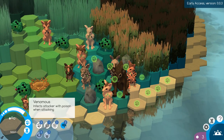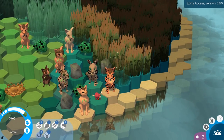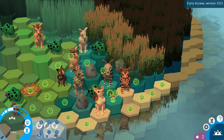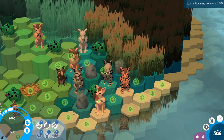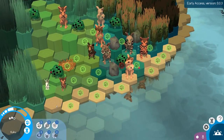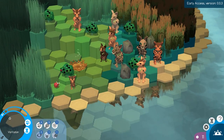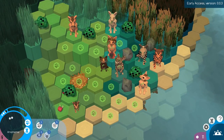Adam is venomous, so he'll be able to poison this creature. And oh my goodness, he actually took him out too! Now the carnivores give us a lot of food, so that is going to be very helpful as we're struggling to continue on here. And oh my gosh, the little baby can hunt too — we can take out this little bunny with the baby, which is excellent.